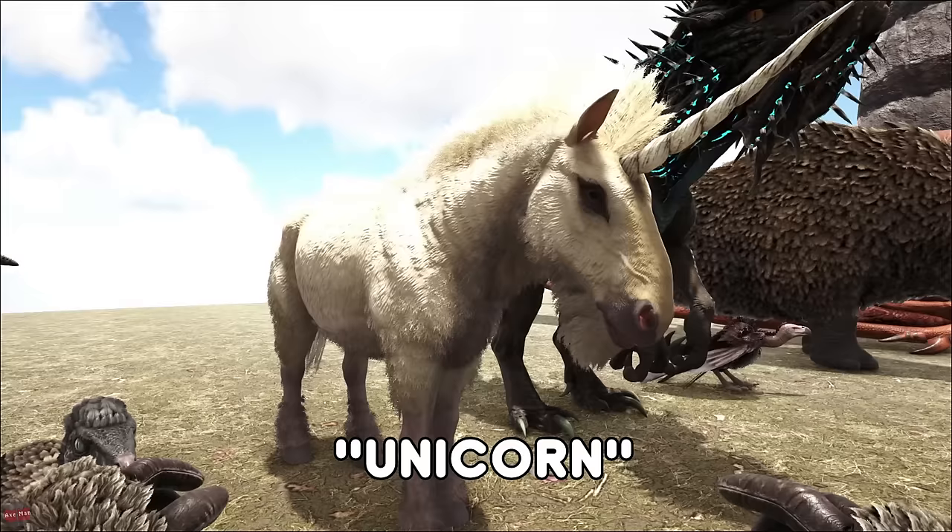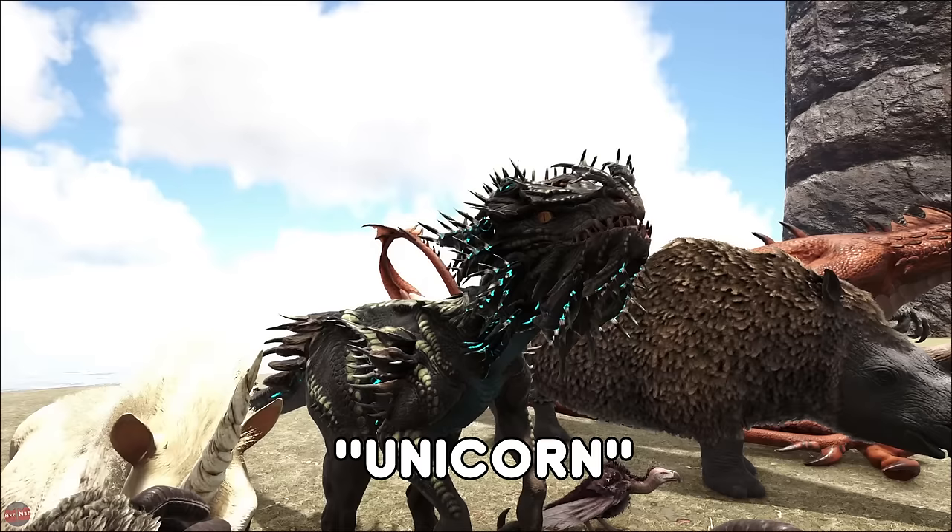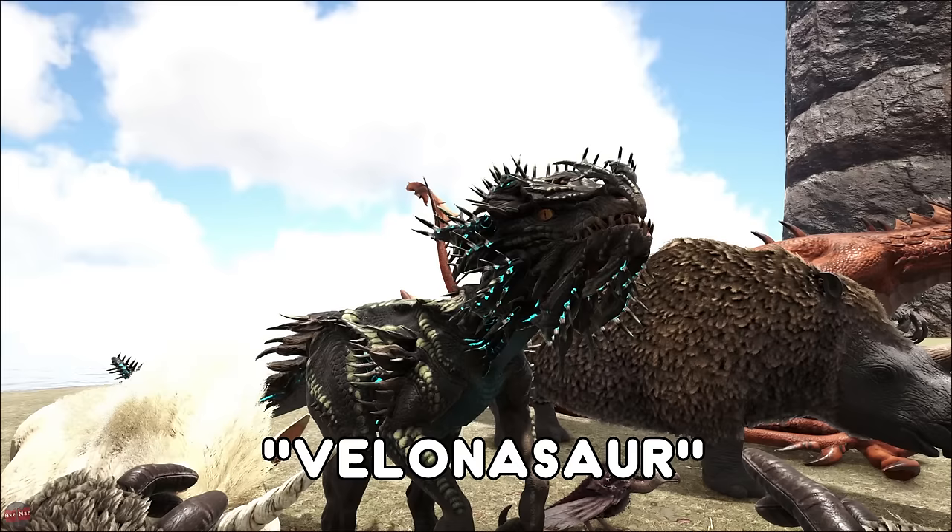The Unicorn is a very rare creature — there's only one on the map at a time. It tames exactly the same as a horse, everything's the same, it's just got a horn on its head. The Velonasaur from Extinction is a turret creature pretty much, really easy to tame, found in the desert biome, and it's able to use its frills and shoot little pin missiles out.